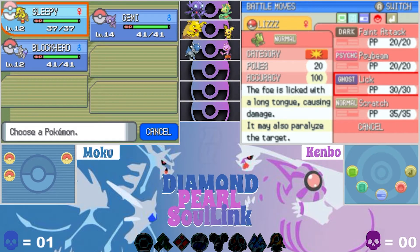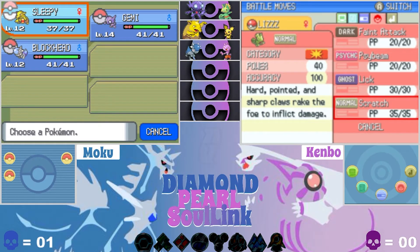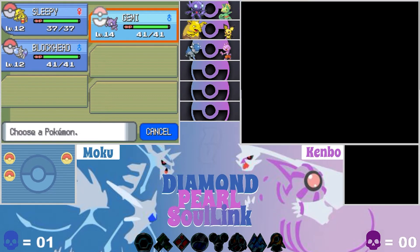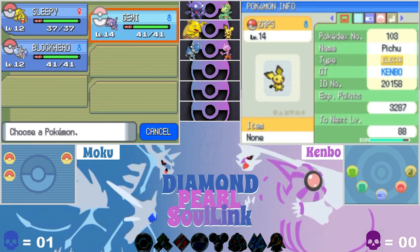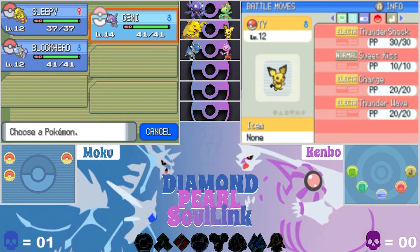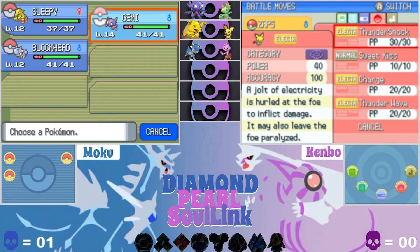Welcome back to episode four. We've done a little grinding — I trained Sleepy and Blockhead up to level 12, and Jimmy is level 14. Ken has a level 14 Pichu, a level 12 Tyrogue, and a level 17 already. Wow, that's pretty high — hey, I got baby Pokemon, I gotta have a tank.